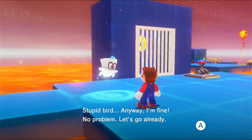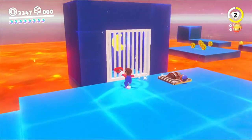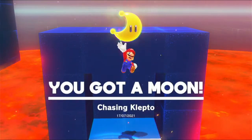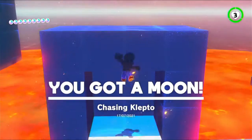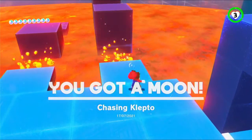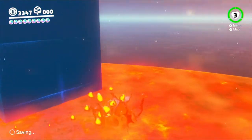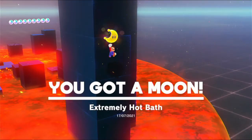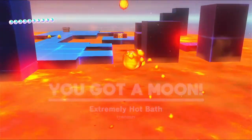Stupid bird. Anyway I'm fine. Let's go already. Let's get this moon. Chasing Klepto, is that what it's called? I guess so. This is a secret level. So let's grab a Podoboo and go over here and jump for this power moon — extremely hot bath. It's just in the air there. Anyway that's this level done.